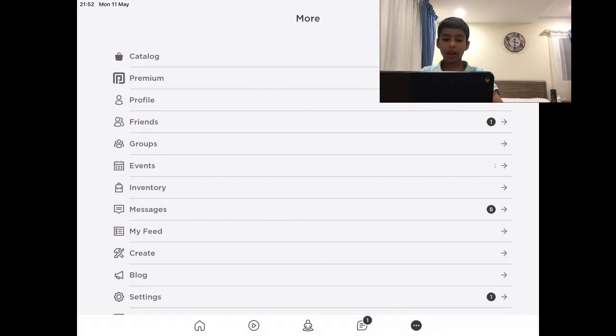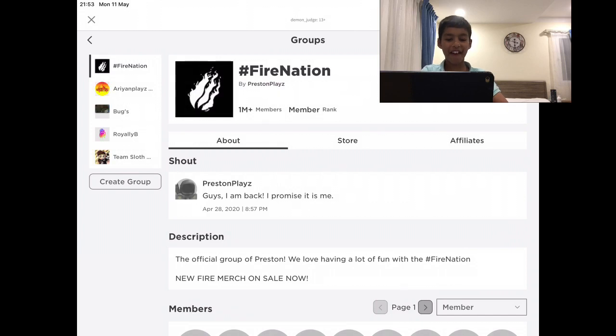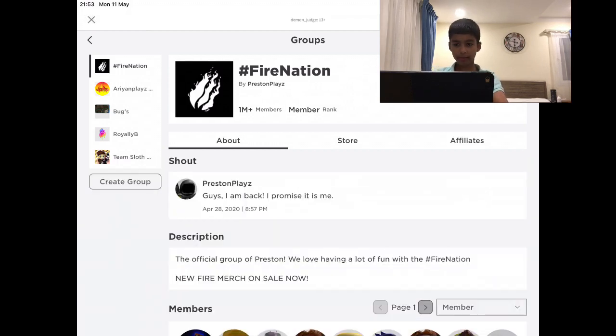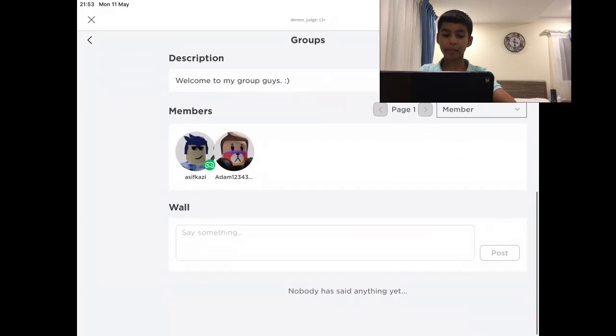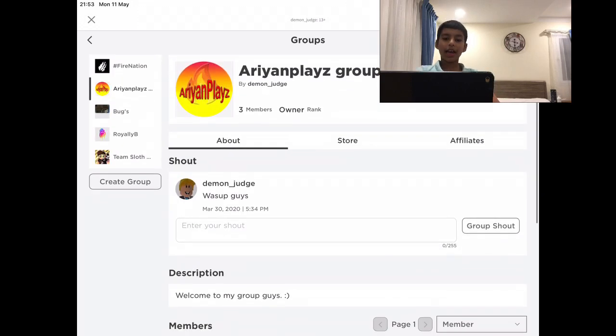First I'm going to tell you how to join my group. Click those three dots, then click Groups. Click the like button to make this load, then go to Search Groups and type in my name — R-E-M, it doesn't matter if the first letter is a capital. Click on my group. I have three members: Kazi is my cousin, Adam1234 is my friend's friend, and Arian Plays.